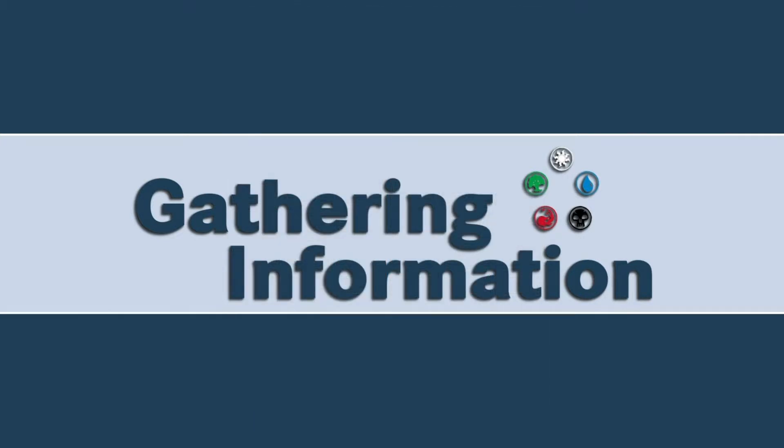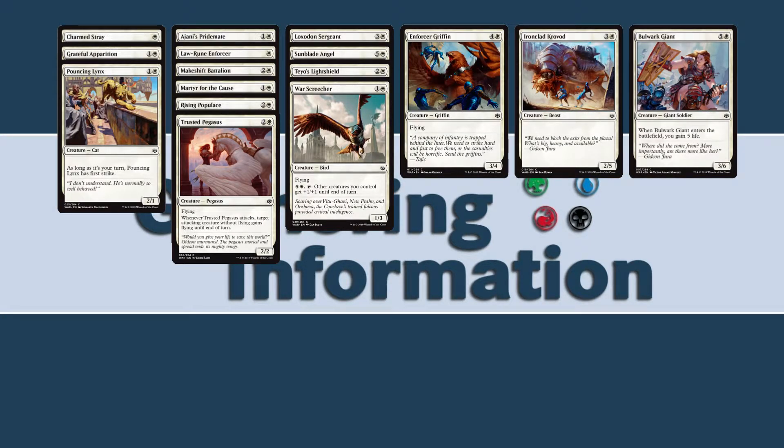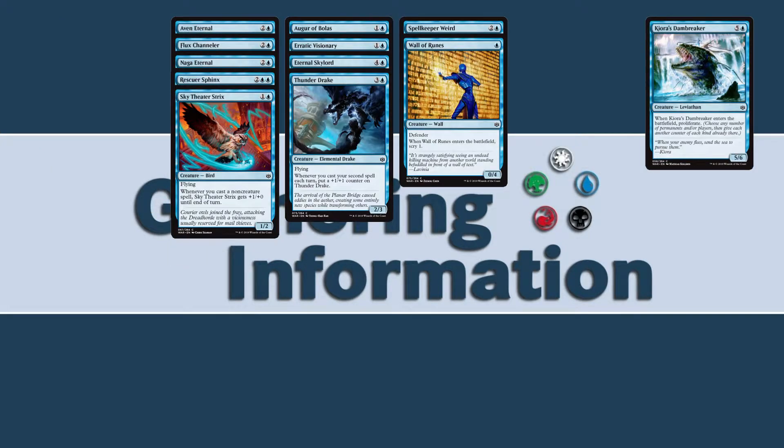Sorting them by toughness tells a little bit of a different story, with white having the most small creatures, as you'd expect, and having very few — in fact only three — at common or uncommon with toughness four or greater. Moving on to blue, they have zero one-toughness creatures, a few two-toughness, and very few creatures in general. Blue is not really the creature color, but they all tend to have high toughness-to-power ratios. Still, only three creatures over three toughness.